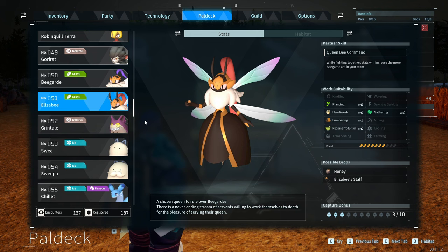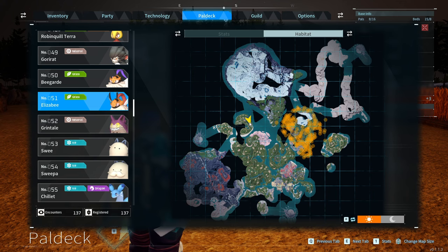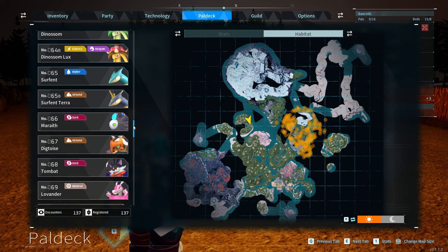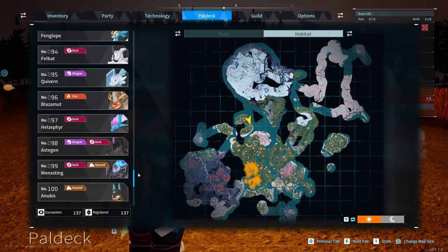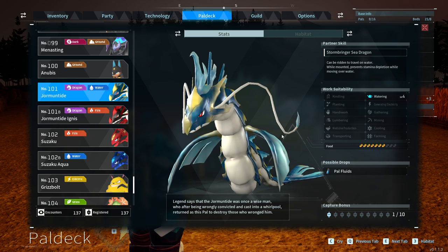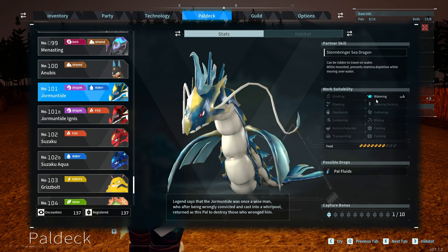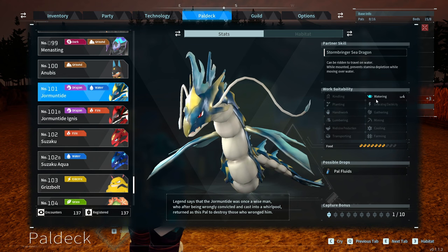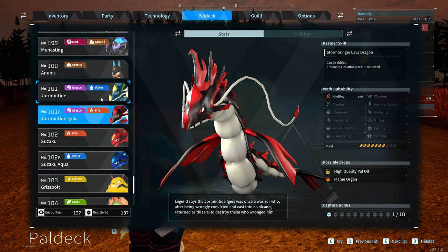Now we get into the really juicy bit of breeding. If you grab Elizabeth at number 51 and pair her with a Relaxosaurus at number 85, you are going to get a Dragon — number 101 in the PAL deck — which is Jormantide. The habitat is unknown. Jormantide has level 4 watering, the best you can naturally get — it can go to level 5 with a PAL condenser, but naturally Jormantide has the highest watering level. There is also a fire version with level 4 kindling. So mixing Elizabeth and Relaxosaurus gets you Jormantide.